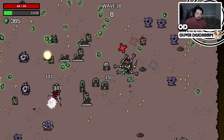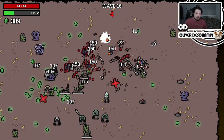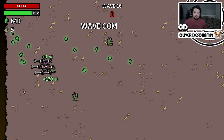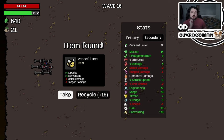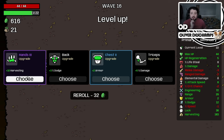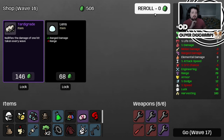Tree - nothing. They're like little mystery boxes though, you're just waiting to see if you'll get anything good. Did we get two? We did get two, okay, that's fine. Engineering - we'll take that. None of that looks great. Harvesting - sure. Landmines - yes. Engineering - yes.